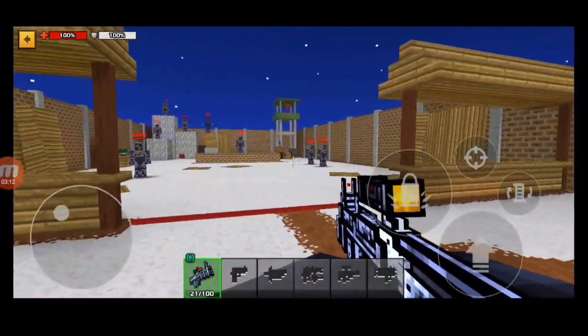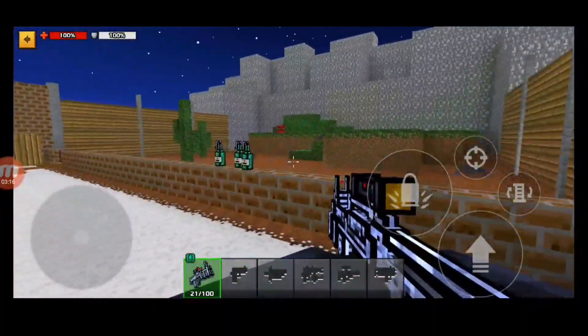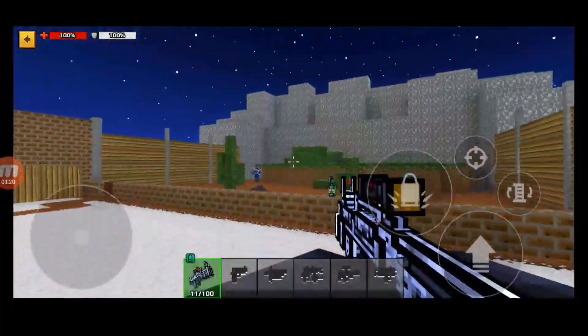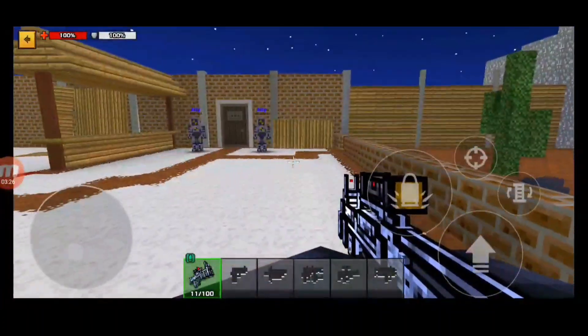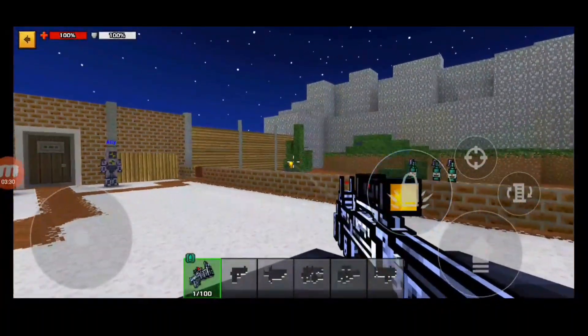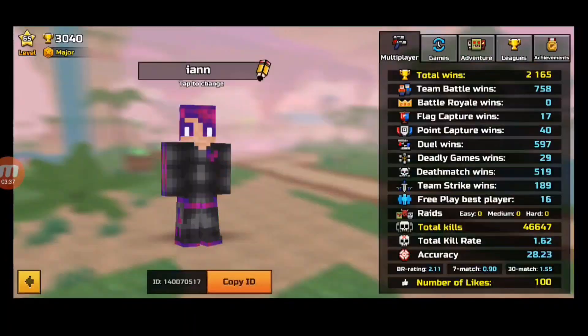Screen rotation is especially important for three-cat spammers, because they're switching weapons and need the right rotation as opponents move. For casual players using ARs or fast-fire snipers, you're mostly just aiming directly at them — it's a bit more straightforward. But three-cat spammers have to switch weapons and track opponents constantly, so screen rotation is more critical for them.